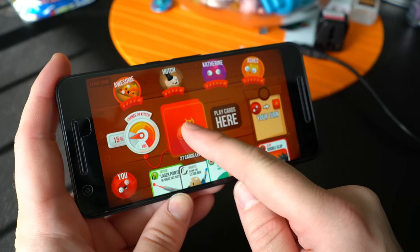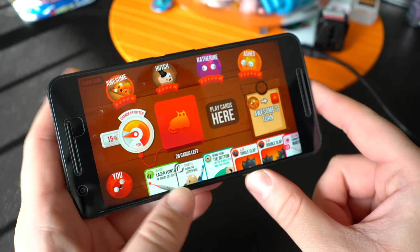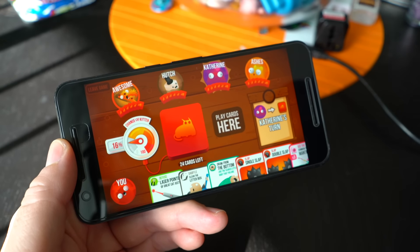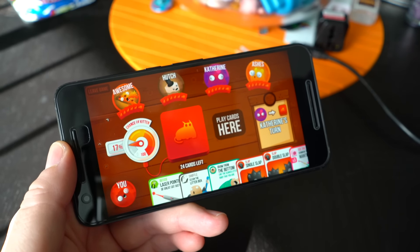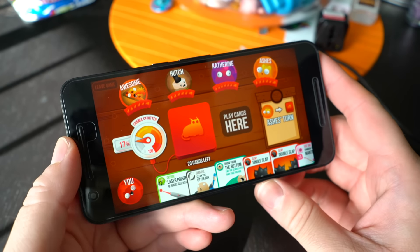I'm going to go ahead and draw a card — got a card, awesome. Here you can see the percentage of drawing an Exploding Kitten, and that kind of goes up the more you play, because the more people draw cards, the higher the percentage goes up. It kind of just gives you a little indicator there.